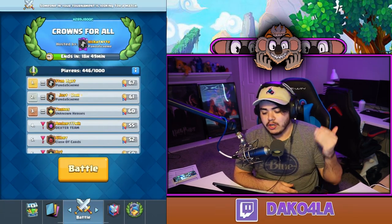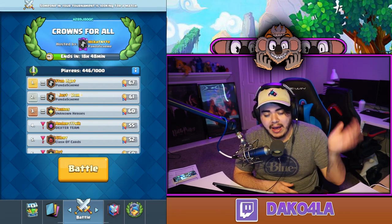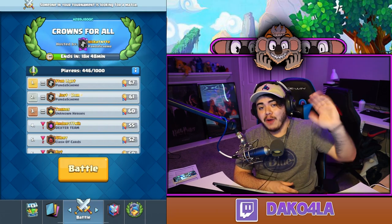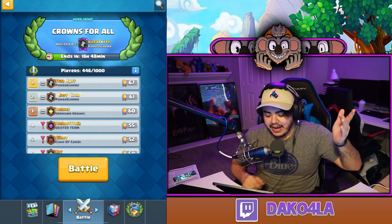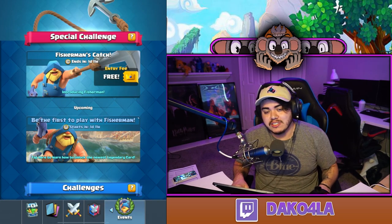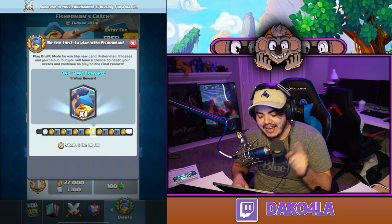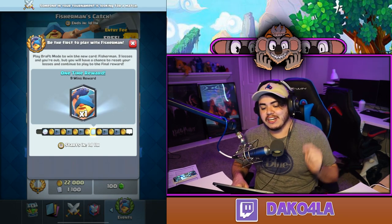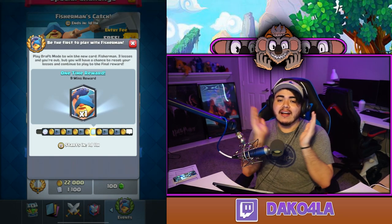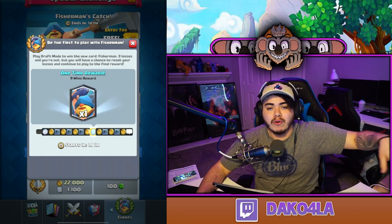I highly recommend doing this trick — start a tournament with a bunch of friends, or join the Nick at Night tournament. I'll leave the hashtag in the description. There's about 18 hours and 50 minutes left, so go join, crown trade, and get your Pass Royale leveled up fast. Hope this helped, I'm definitely excited to play the Fisherman's challenge — nine wins unlocks the Fisherman. Thank you guys so much for watching, drop a like, subscribe, and I'll see you in the next one. This has been your boy DuckKoala — peace out.